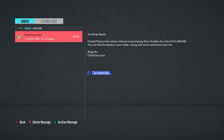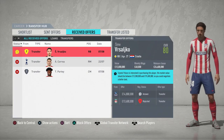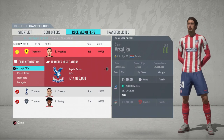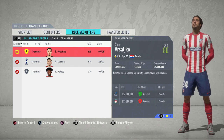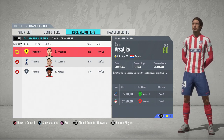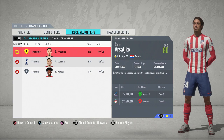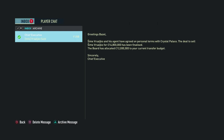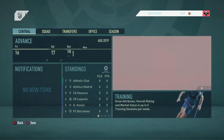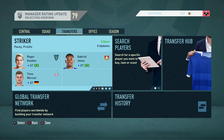Palace have come in with a 14.8 million pound offer for Vissalco, and I'm going to accept that. Hopefully that gives us more money to work with for new players. Vissalco has been sold to Palace for 14.8 million and we've been given 12 million added to our transfer budget. We're now up to 70 million in the bank.